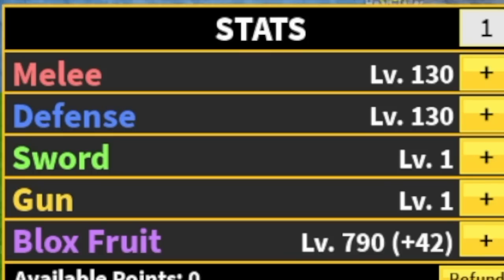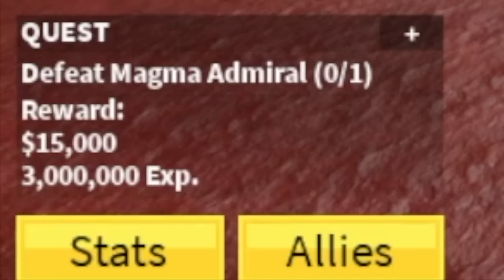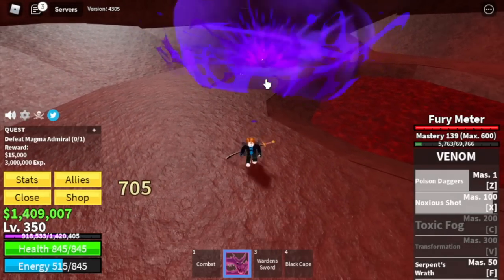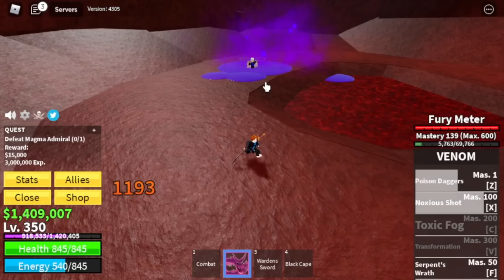Checking our stats first: Melee 130, same with Defense, Blox Fruits 790. Next area is the Magma Village. Our target is Magma Admiral. Use your Z and X skill, then make sure that he is still standing in the debris — there is damage there. And use your F skill.